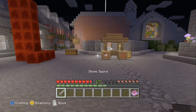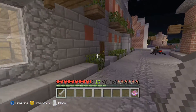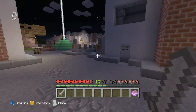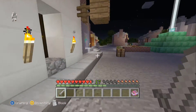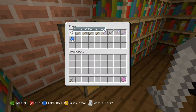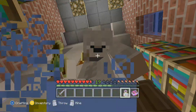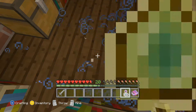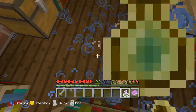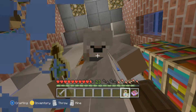What you do is get something to either 9 attack damage, which is pretty hard. A Diamond Sword usually can get you up to 8, so we're going to go ahead and splash yourself with a bunch of experience. This is the easy way to get it on Minecraft Xbox 360.